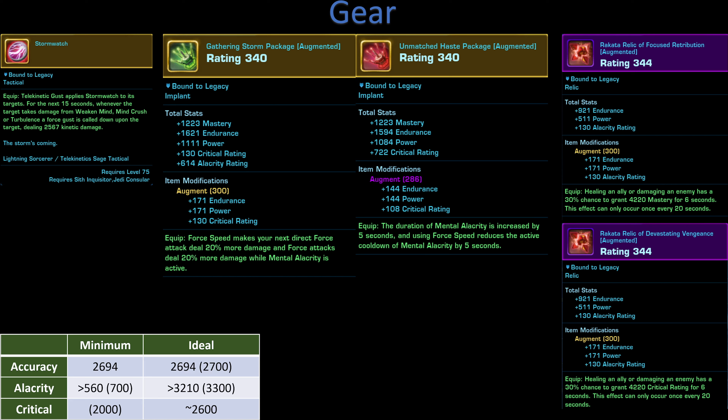Our first implant is the Gathering Storm package. Whenever Force Speed is used, the next direct attack deals 20% more damage. Force attacks also deal 20% more damage while Mental Alacrity is active. Our second implant is Unmatched Haste — the duration of Mental Alacrity is increased by 5 seconds, and using Force Speed reduces the active cooldown of Mental Alacrity by 5 seconds. There's a lot of synergy between these two implants.